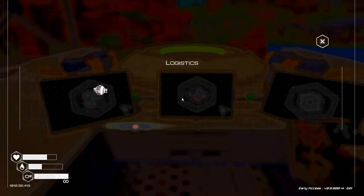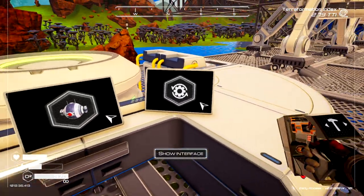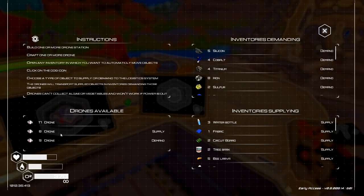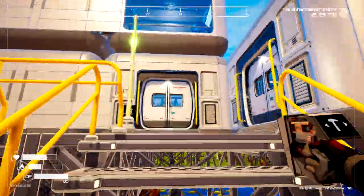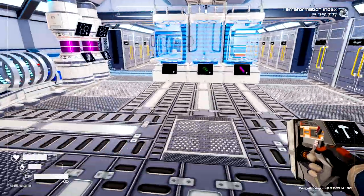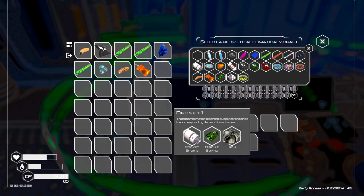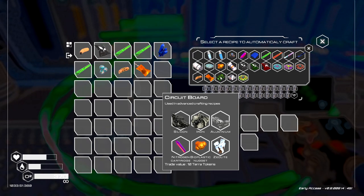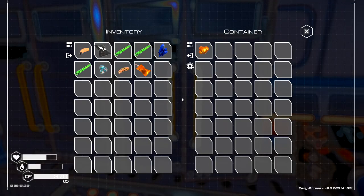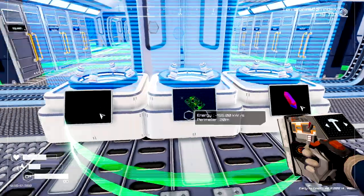So now, because all our drones are doing stuff, we need to make more drones. What do we need for more drones? I need iron — and circuit boards.